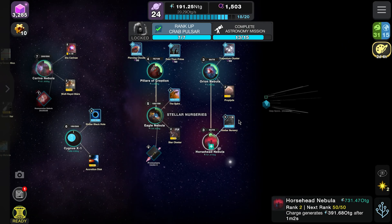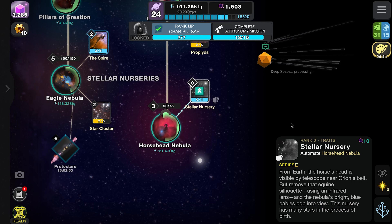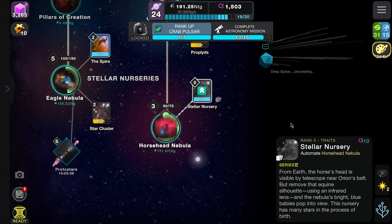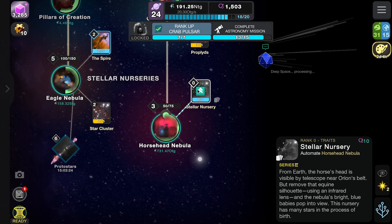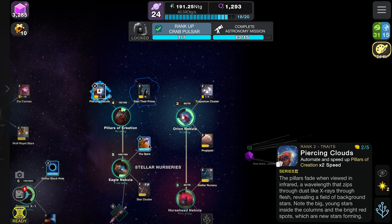We've got the first card for the Horsehead Nebula. What exactly is it? From Earth, the Horsehead is visible by telescope near Orion's Belt, but remove the dark silhouette using an infrared lens and the nebula's bright blue babies pop into view — this nursery has many stars in the process of birth. Nice. We haven't got the second card yet though — let's level those up as well.